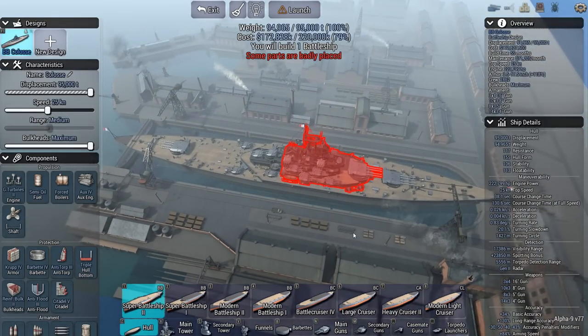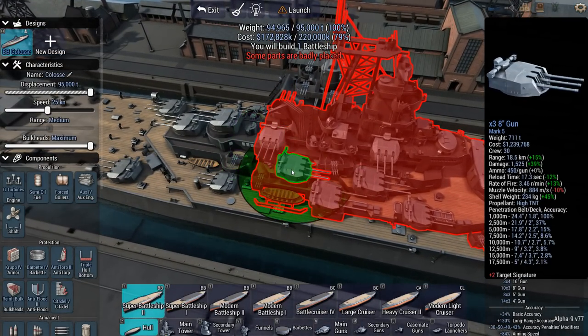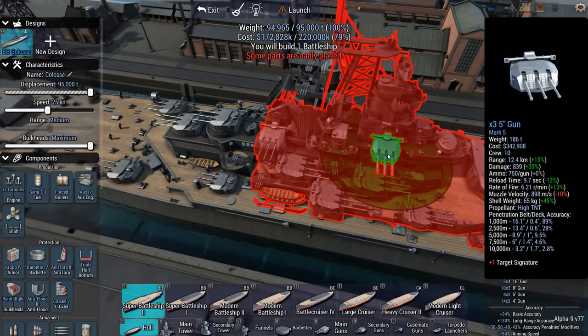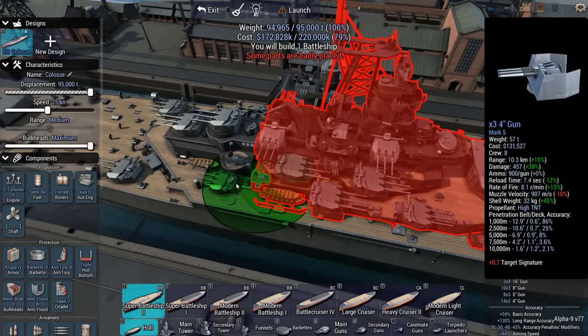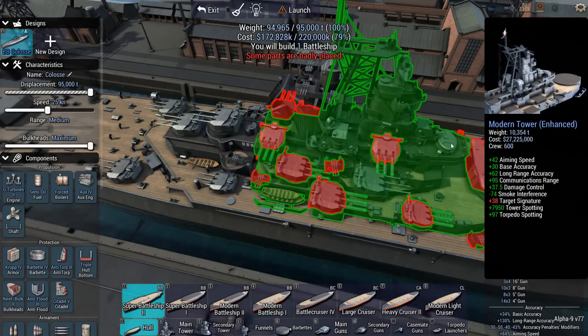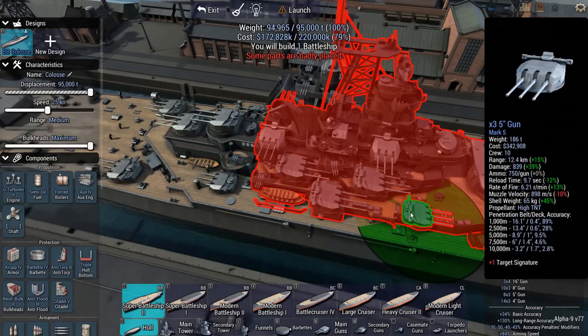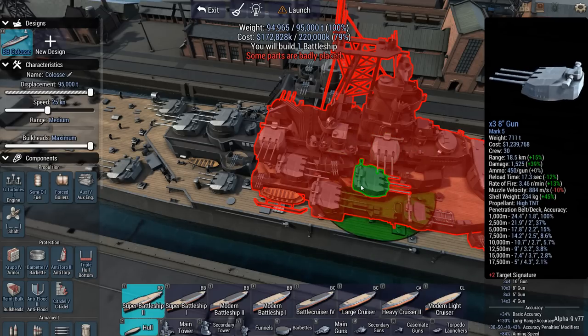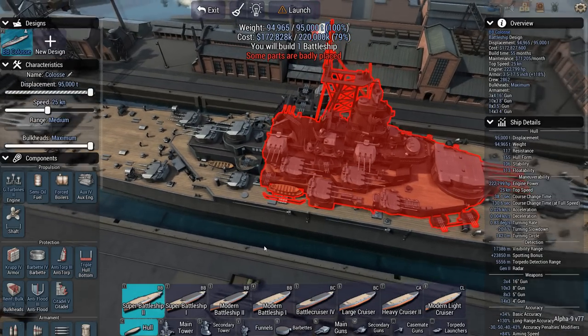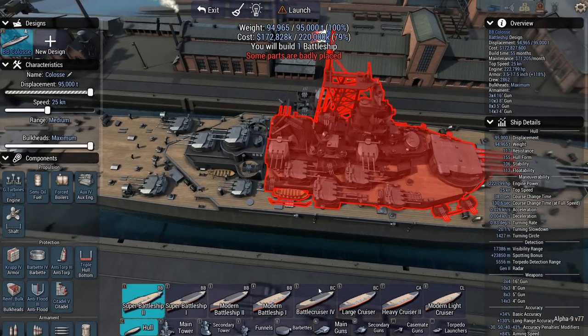Here she is. This is the previous build that I did, the Koloss. She has a lot of firepower — a lot of 8-inch guns on the side. That's 4 turrets, so there are 15 8-inch barrels you can fire at the enemy. That's a whole heavy cruiser strapped to the side of your ship. I know this design works, but will a battlecruiser work? Let's put that to the test.